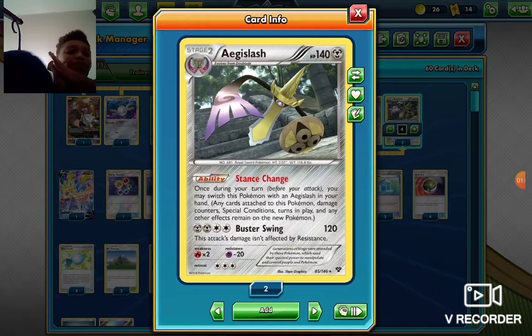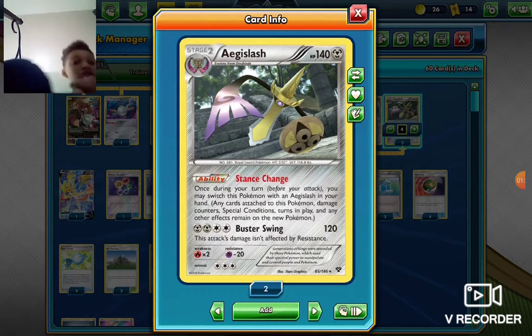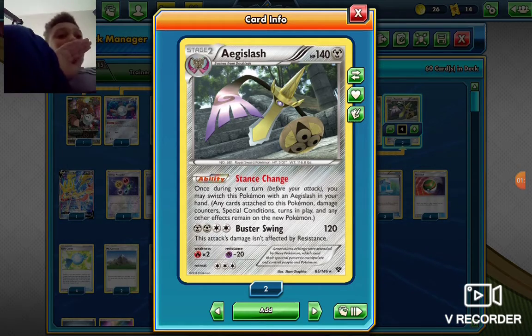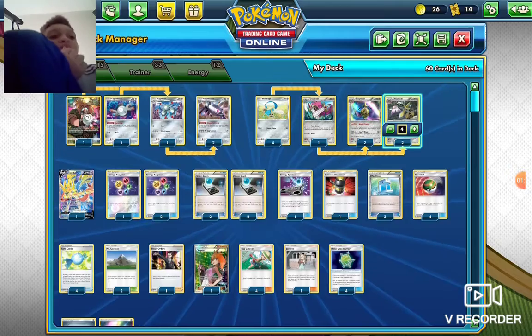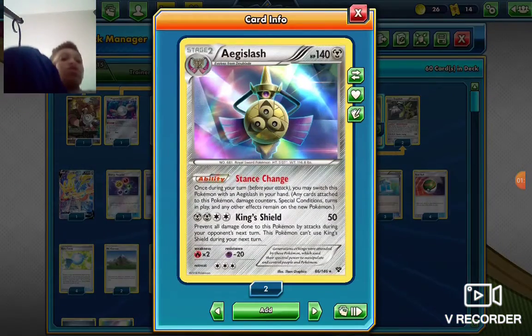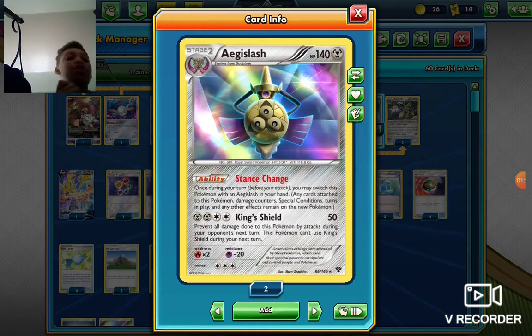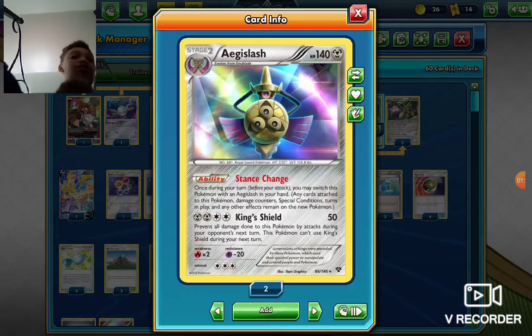You switch — you're not even going to use it after that. You can switch it — you have to switch it with this guy. Because all the effects stay on the new Pokemon that you play down. So you can switch it with another Aegislash with King Shield and use it again.